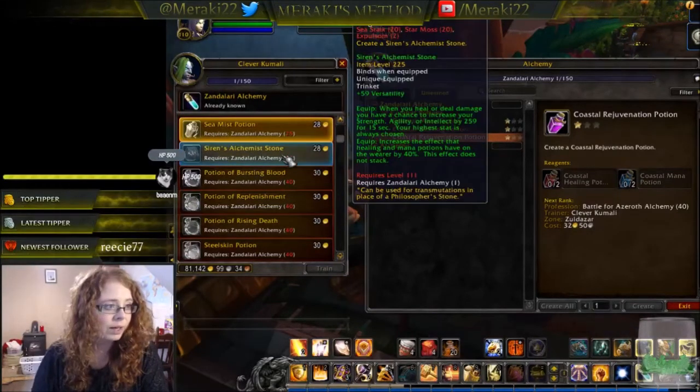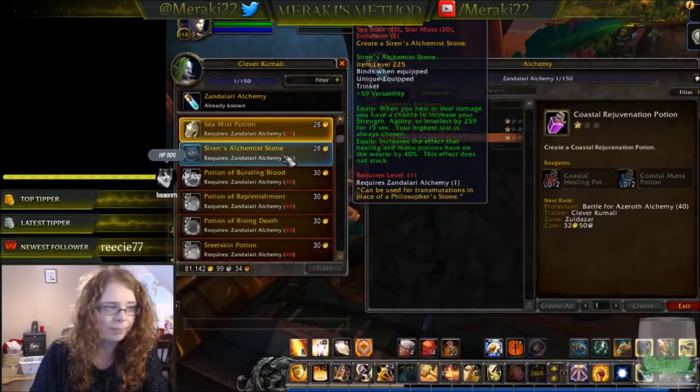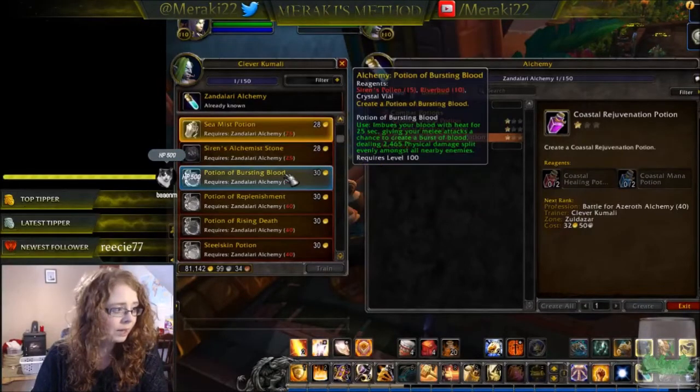The Siren's Alchemist Stone is a trinket that can be used for transmutations in place of a philosopher's stone — essentially your upgraded philosopher's stone, like they've given in every expansion. It increases the effects of healing and mana potions among other benefits, and requires 20 sea stock, 20 star moss, and two expulsium.